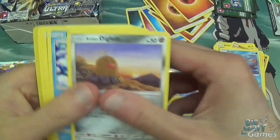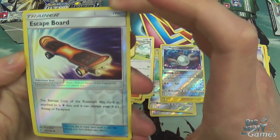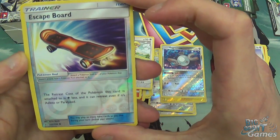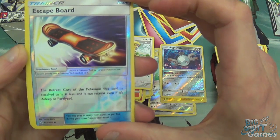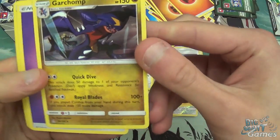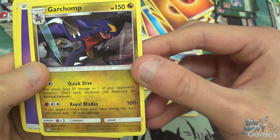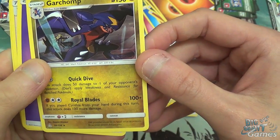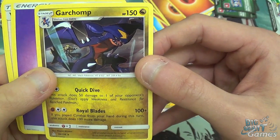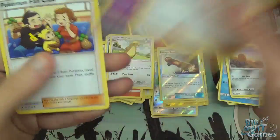I don't know what kind of glue they're using but it's stronger than normal. Salandit, Passimian, Shinx, Escape Board reverse holo — that's kinda funny actually. You just put the Pokemon on the skateboard and suddenly it can retreat faster, and can even do so when paralyzed or asleep. Nice. Garchomp — Quick Dive: this attack does 50 damage to one of your opponent's Pokemon. And Royal Blades: if you played Cynthia from your hand during this turn, this attack does 100 more damage. Nice. Psychic Energy, Volkner, Cosmoem, and Pangoro.